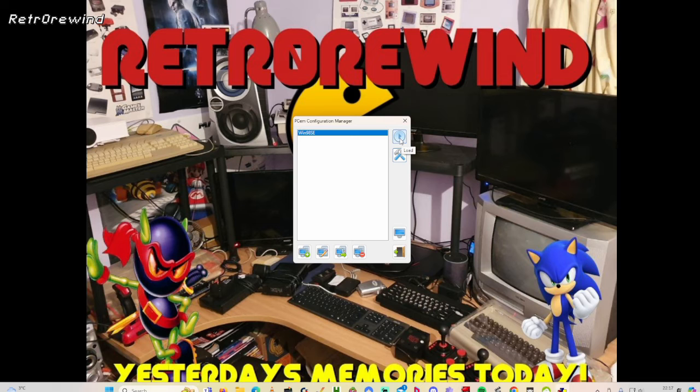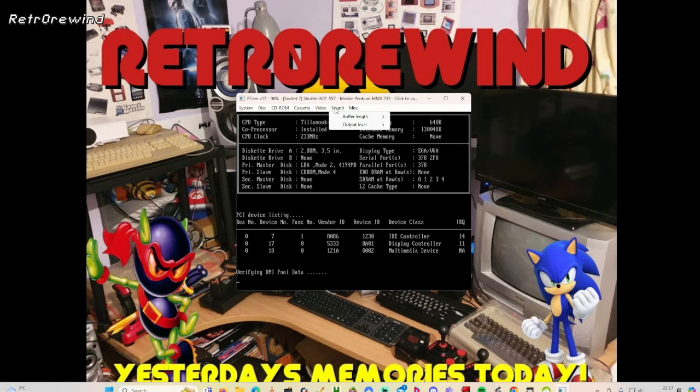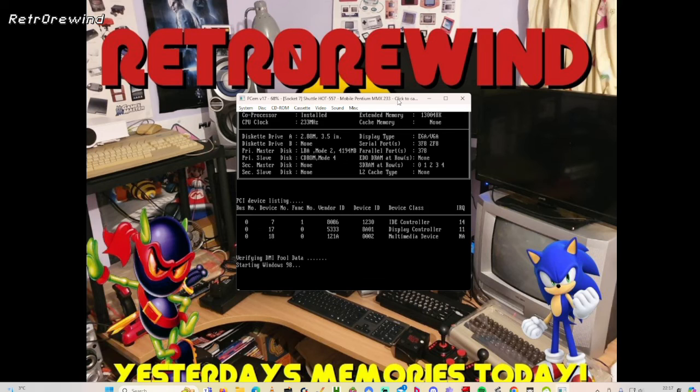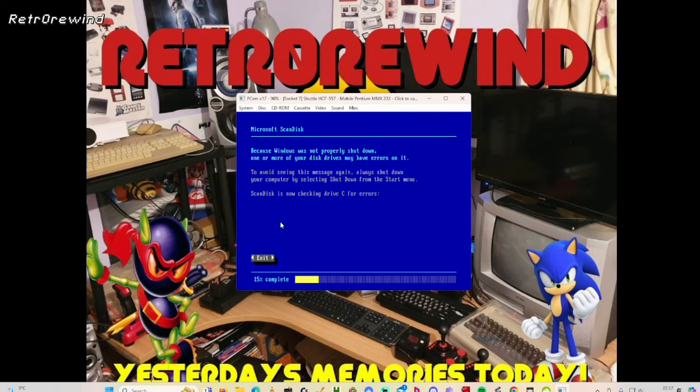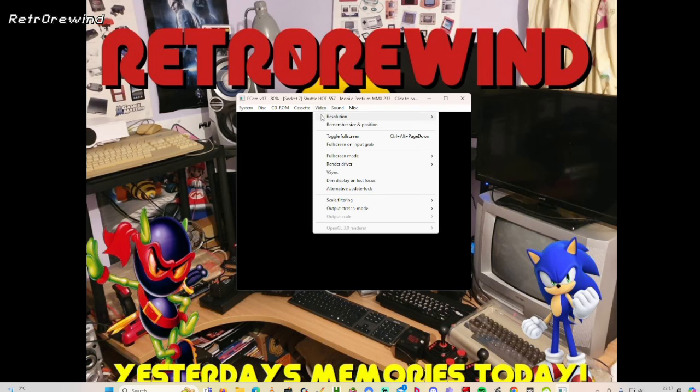Then you do exactly like you do on 86Box for any game. Press Play to start it. If you've got an ISO file you can insert that into the options at the top, because you can load an image and things like that. You've also got your sound and your video resolution settings as well.